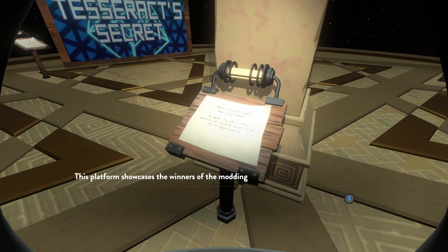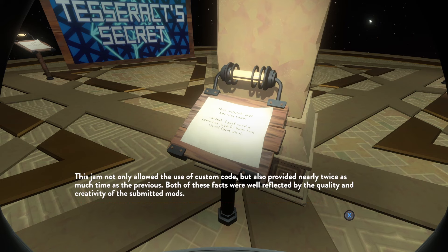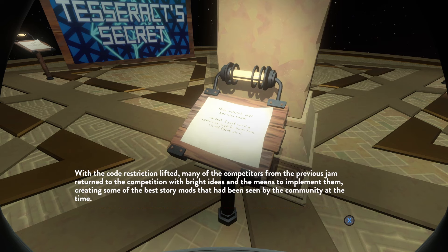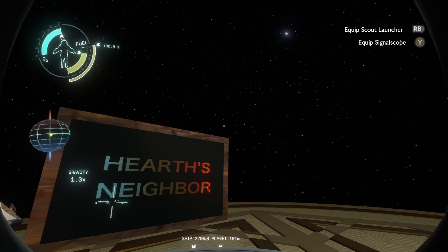This section must be the winners of the second mod jam, held in July of 2023, with the themes of Bigger on the Inside and Hidden in Plain Sight. This jam not only allowed the use of custom code, but also provided nearly twice as much time as the previous. Both of these facts were well reflected by the quality and creativity of the submitted mods — although we also got half as many submissions. That's the thing with the jams: we gotta just keep having them, because this is the only way people actually release their story mods. Otherwise you just get something stuck in development indefinitely.